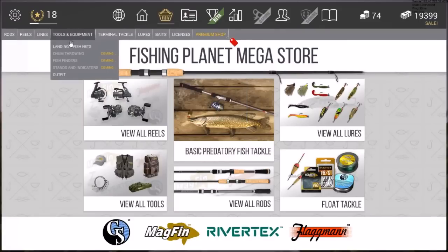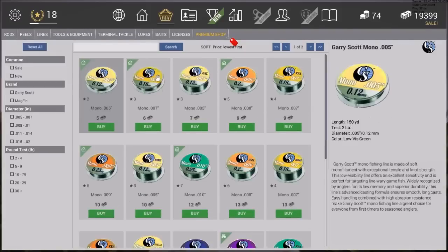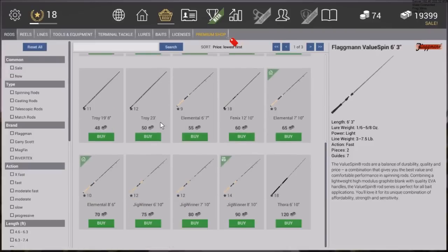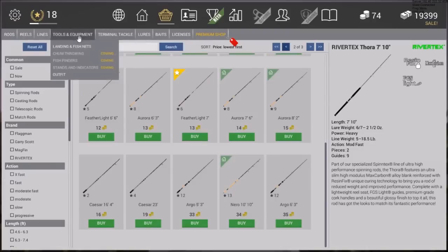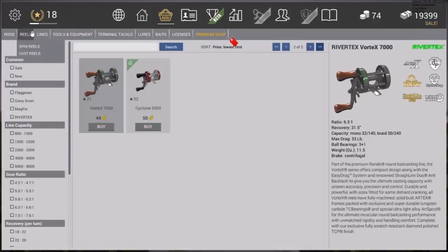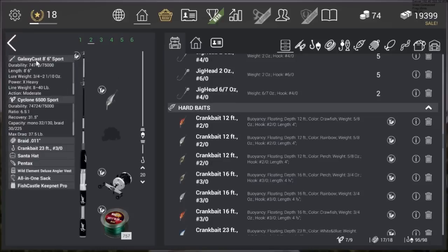I don't think there's anything super new beyond that. I just bought the DLC — you can get it in a pack of all six for $14. There are some new rods and new reels that came in. We'll check real quick to confirm they're just DLC items. Right now they are, and I'll show them to you. It's the Sport DLC: the Galaxy Cast 86 Sport and the Cyclone 6500 Sport — these are actual rods and reels.